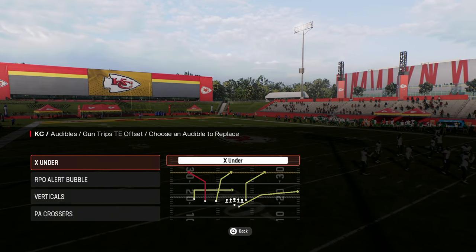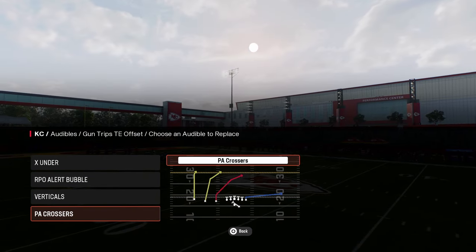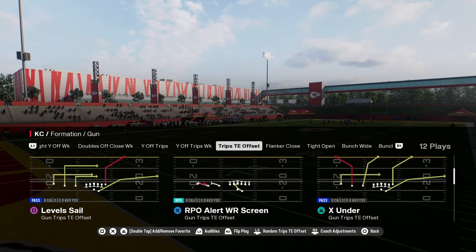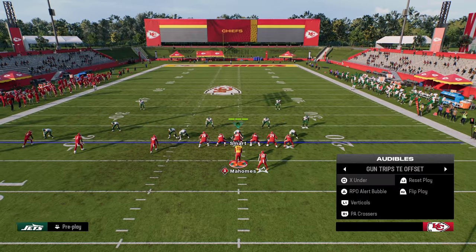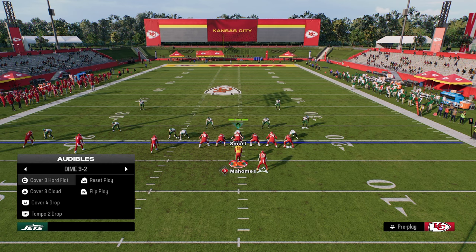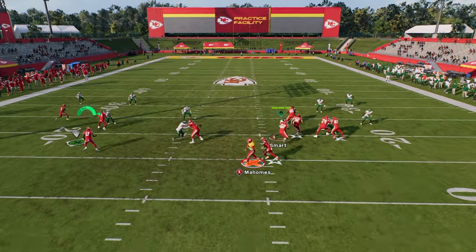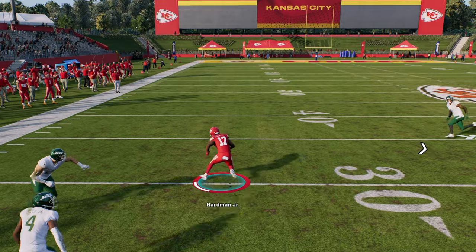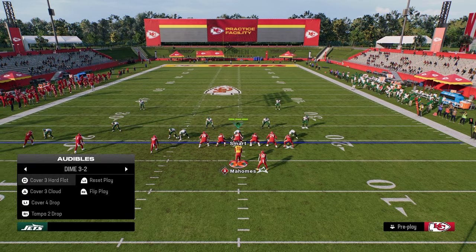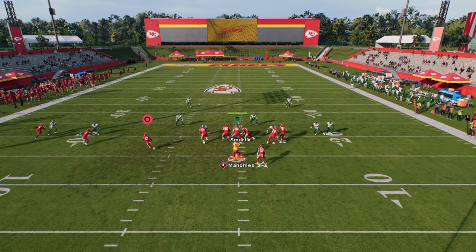The audibles we're going to be setting for this trips tight end offset mini scheme are the play X under, RPO alert bubble, verticals, and the play PA crossers. The main play we want to call when we go to this formation is the RPO alert bubble. This bubble screen is going to be open the majority of the time against zone coverage — it doesn't matter what zone coverage it is. With one juke or one spin, you're going to be in a really good position to get a lot of yardage, and it's especially effective against any kind of zone blitz or double mug defense.